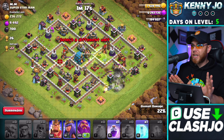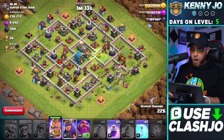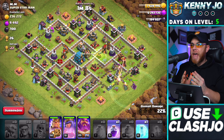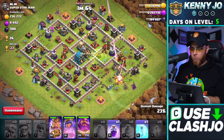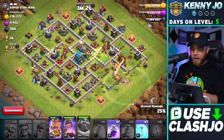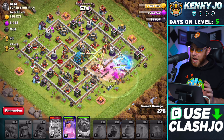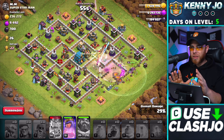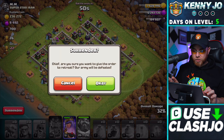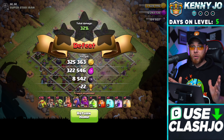Not every single raid is going to be pretty — I think players get the misconception that every attack has to look like a war attack, and that is not the case. Farming is not glamorous by any means; it's sloppy and very ugly at times. As long as you're getting the resources, who really cares? I have no problem surrendering here — I'll take that 8,000 dark elixir no problem.